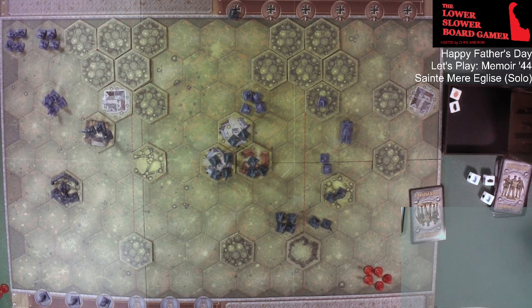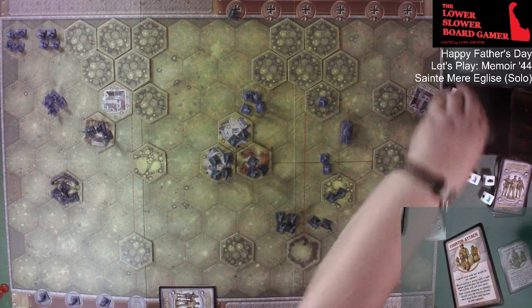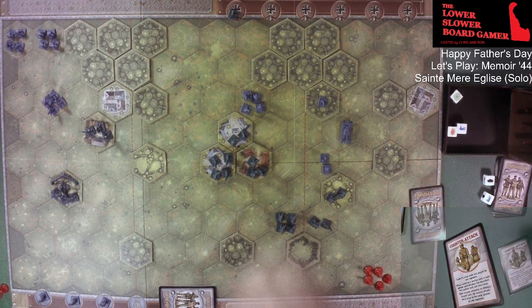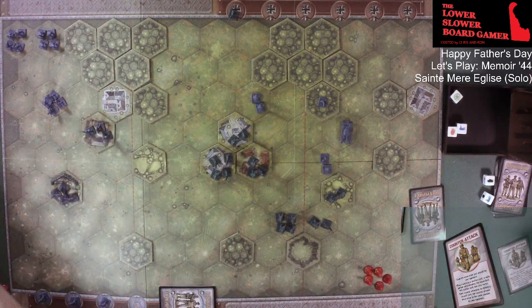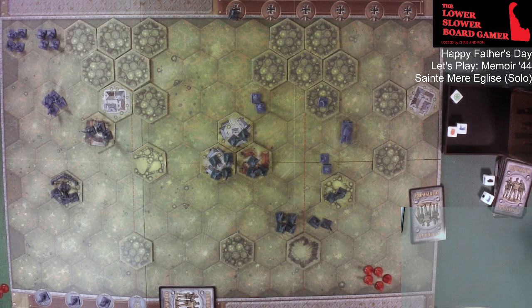Allied: 'Four on the Left' and 'Counter Attack — Issue the Same Order Just Played by Your Opponent.' When countering a section card, use the equivalent section. We're going to do a counter attack and shoot right back out at him with three dice — two hits! Counter attack! Draw one back up.